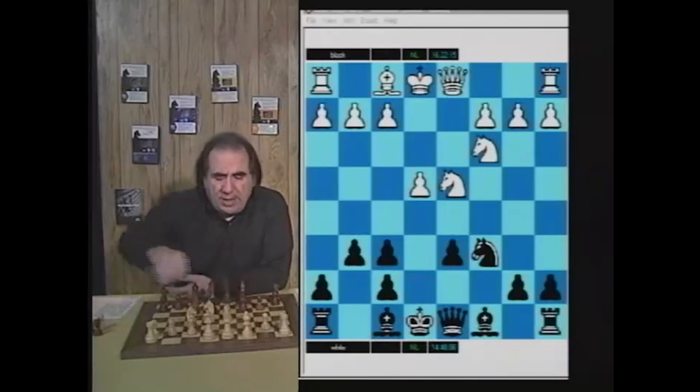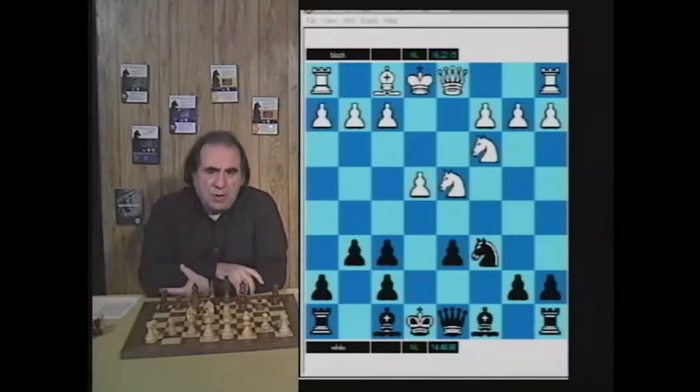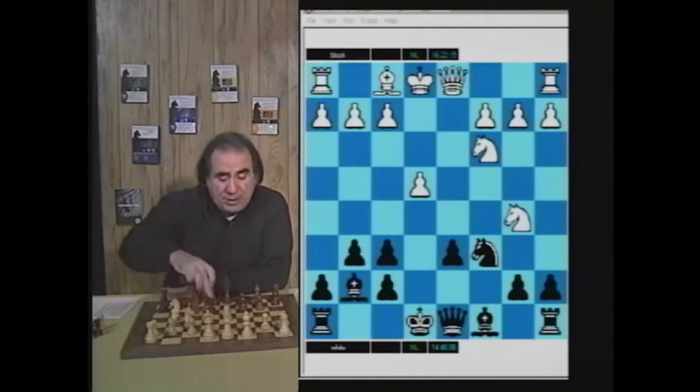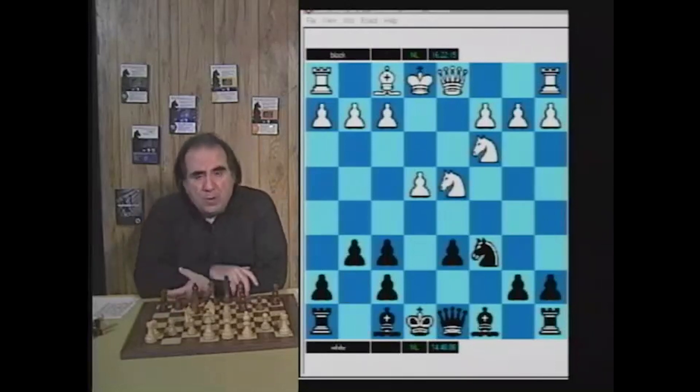So after Bg5 and g6, white's most obvious answer is Bxf6 and exf6. Let me tell you: if somebody showed me this position and I had never seen it before, I would have said black's decision is totally ridiculous — black has a weak pawn on d6, a weak square, white has a good outpost for the knight on d5, and the d6 pawn after Bg7 can simply be captured. So what is black's game? But the deeper you analyze this position, the more sense it makes.